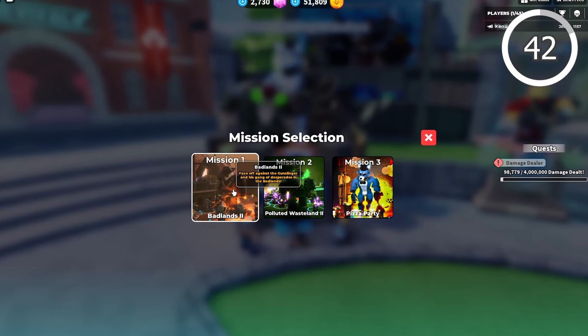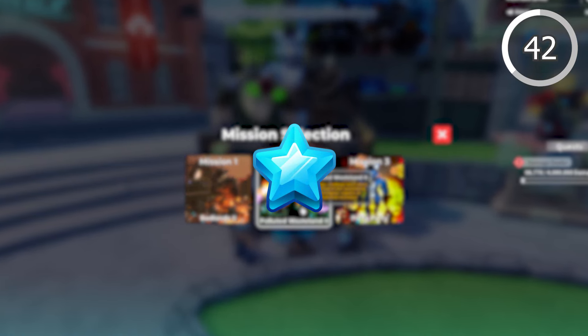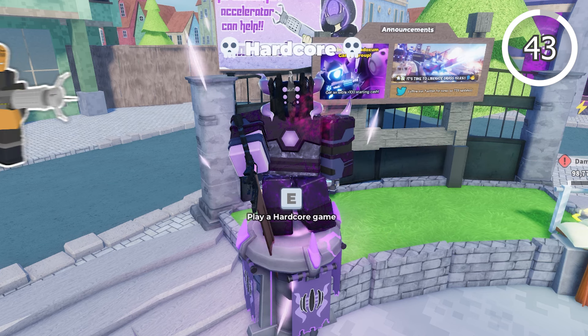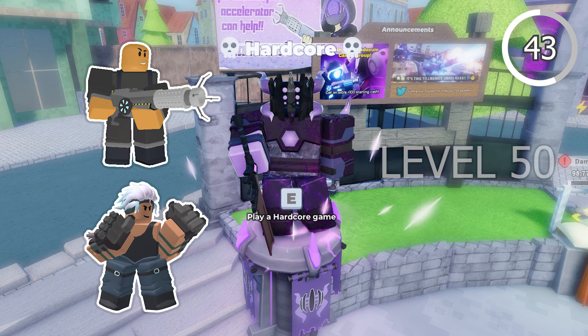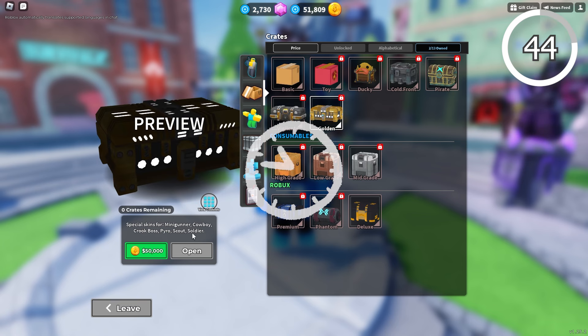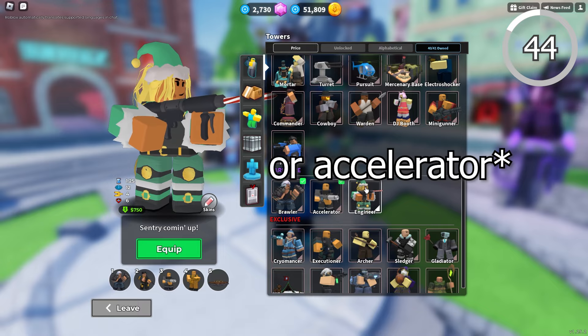For good XP, play Badlands and Polluted Wastelands as these give a ton more XP than other modes, so you can get towers like Pursuit and Mercenary Base super fast. Grind for Accelerator or Brawler as soon as you hit level 50 — these towers are very much worth it. Engineer and golden crates both take a lot of grinding, but getting Engineer first is generally recommended.